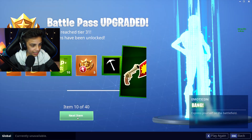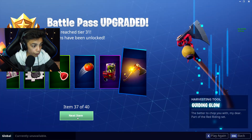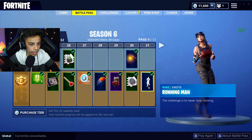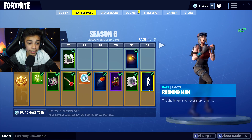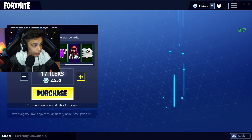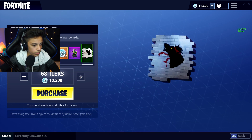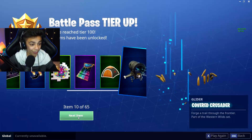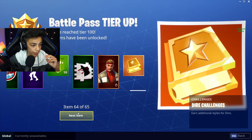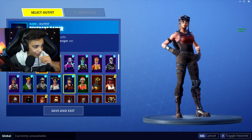Alright, we got all the skins, guys. We got 31 items, bro — up to the Running Man dance. So we're going to be purchasing tiers all the way up to the freaking max, bro. We're getting everything. Oh my God, we got everything, guys. This is going on forever. We go to the locker now.